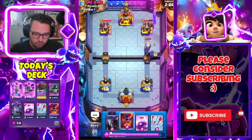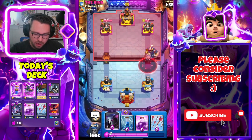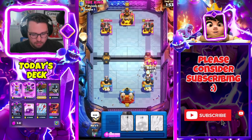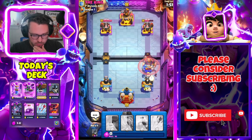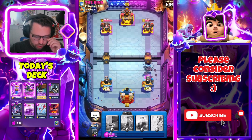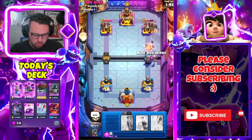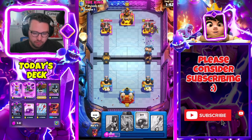I might just go for a Void here. I need to be careful because he's definitely gonna Fisherman away my PEKKA. We're gonna do this and be ready for the Fisherman to drop. Okay we're good — I'm curious to see how he stops this. He has Fisherman so we're gonna pressure with Wall Breakers and rage when he drops the Fisherman.